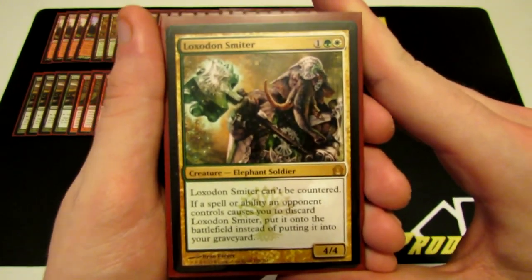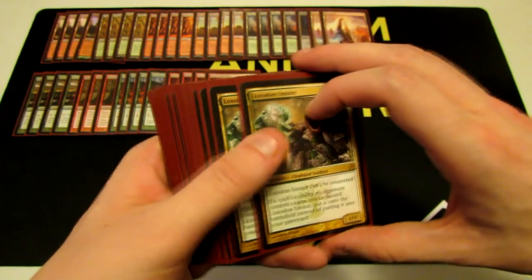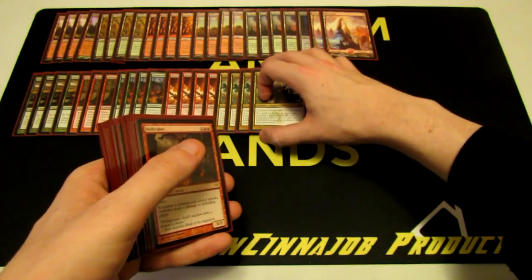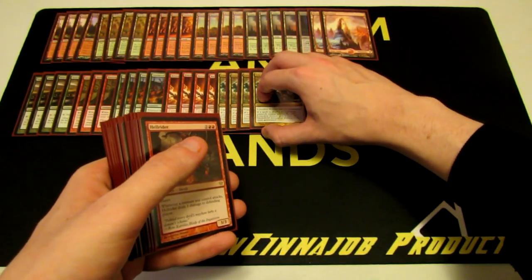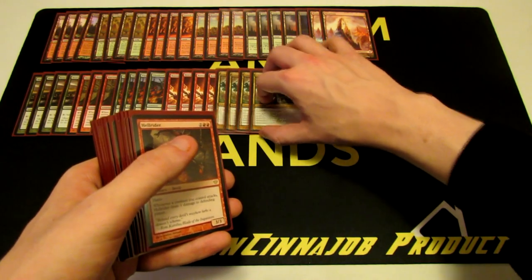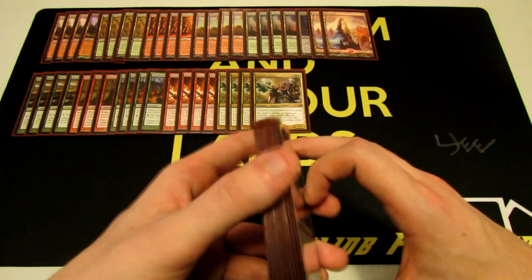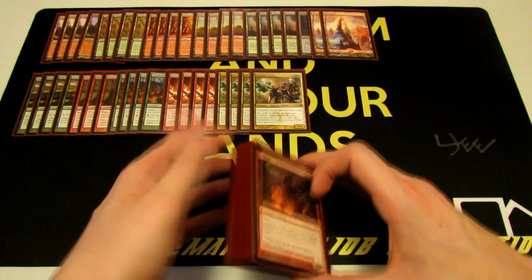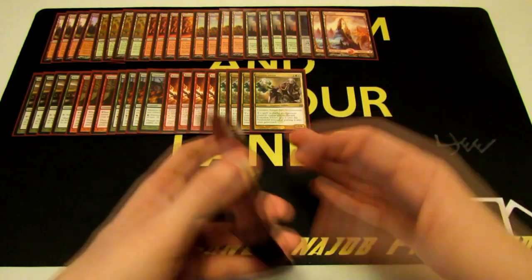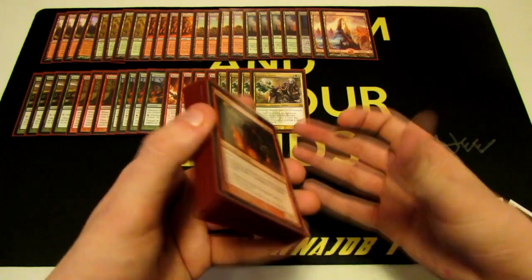Then we have Loxodon Smiter — another three-drop, a 4/4 for three mana. Can't be countered. If a spell or ability an opponent controls causes us to discard him, he gets put onto the battlefield instead. The main cases are Liliana of the Veil or Rakdos' Return, both played in Jund. Ultimately he's pretty much just a 4/4 for three that can't be countered, which is great against control.